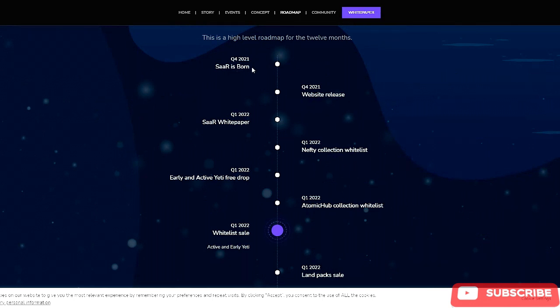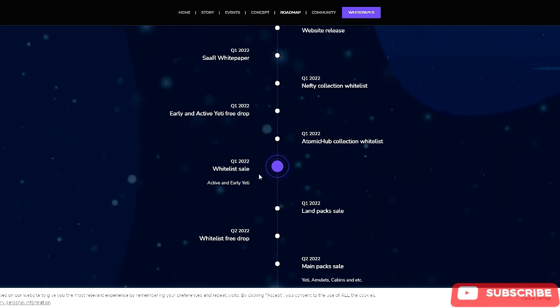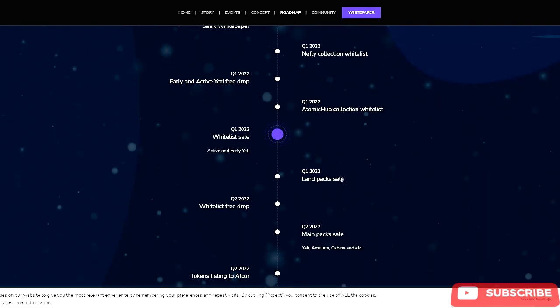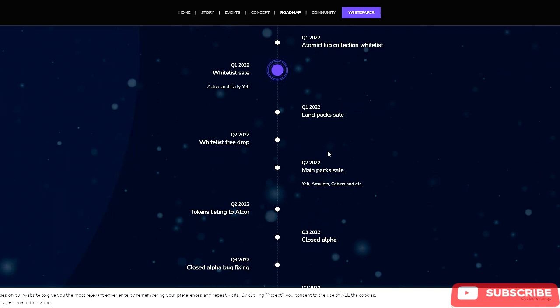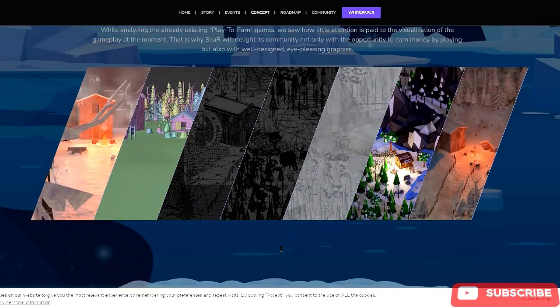Looking at their roadmap: SAR was born in Q4 2021, with website release also in Q4 2021. We are currently in Q1 2022 — they have their white paper out, a NeftyBlocks collection whitelist, an early and active Yeti free drop, an Atomic Hub collection whitelist, and a whitelist sale. Coming up: land pack sale, a whitelist free drop, main pack sale, and token listing on Alcor. This game will also not fully release until Q4 of 2022, so it is very, very early.